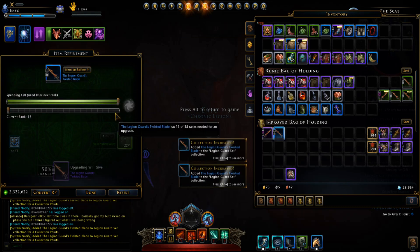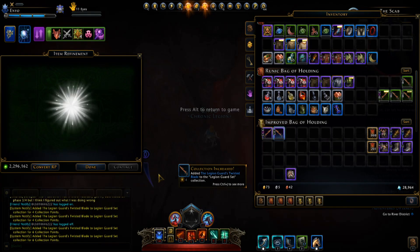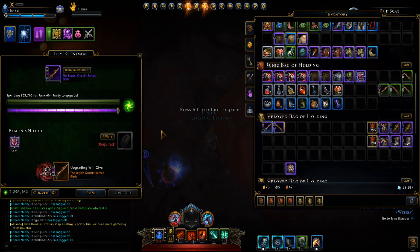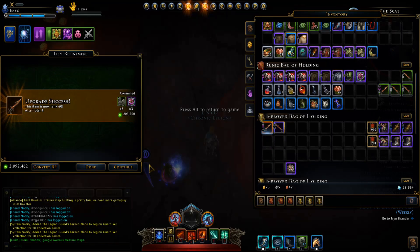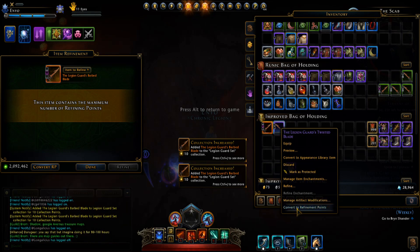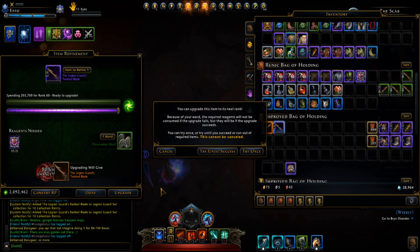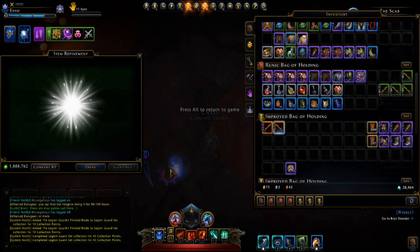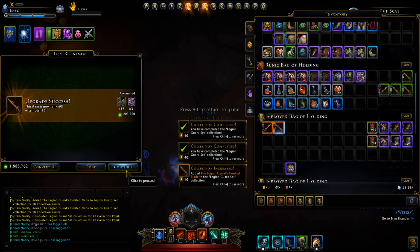We're going to make them purple. And we're going to make them legendary. Try until success. Only three wards — not bad. Refine. Upgrade. Try until success. And this is legendary too — it took 15, but that's not so bad.